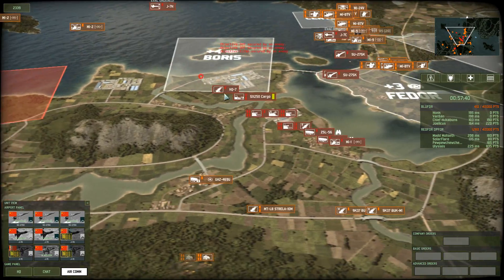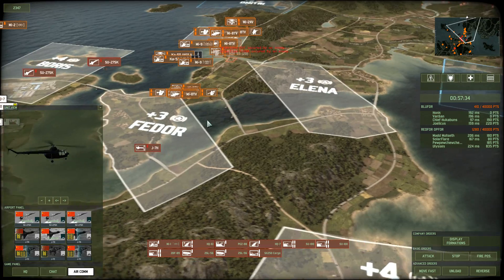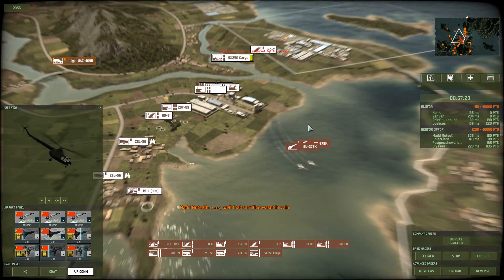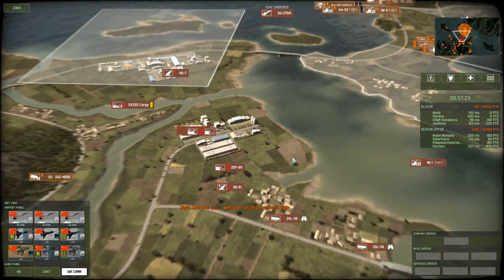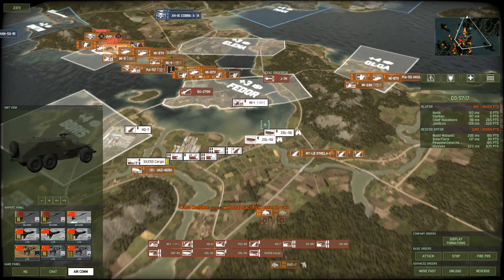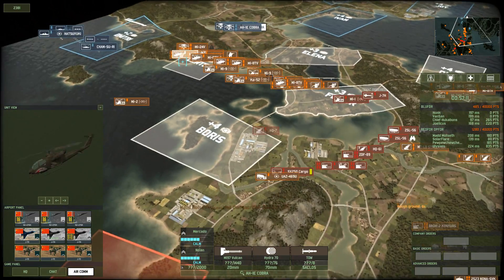Our teammates should be capping a lot of locations. This map is actually really focused on the central zone of Elanon and Fedor. I was originally planning to use my Chinese long-range ATGM launchers to hold down the bridges in Fedor, but seeing as how we're making these heavy plays, I'm going to move my troops forward and try to capture the zones inside Elanon.